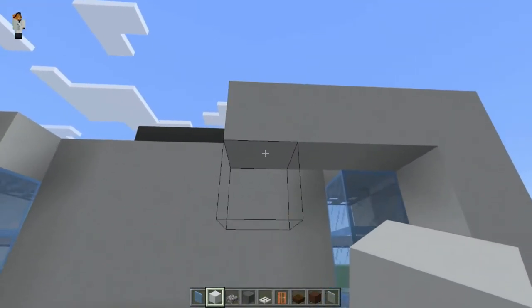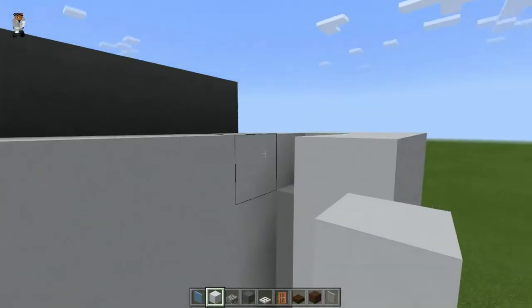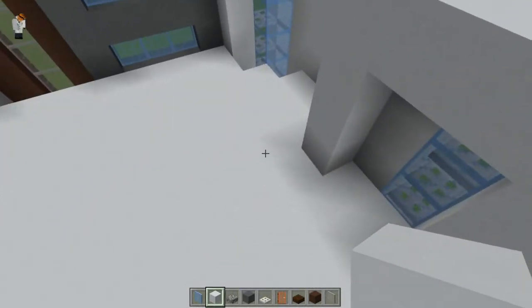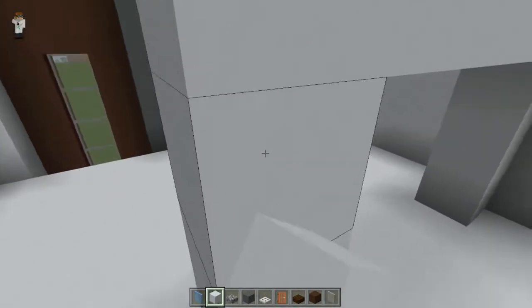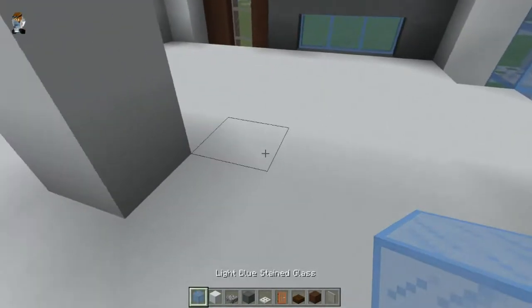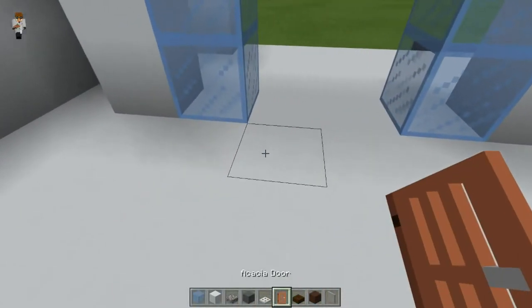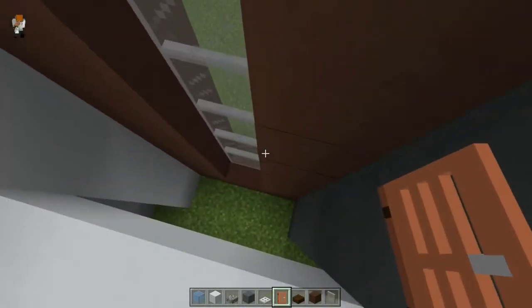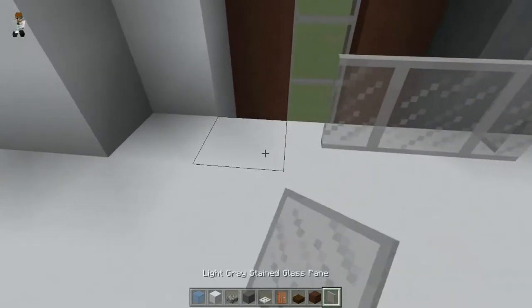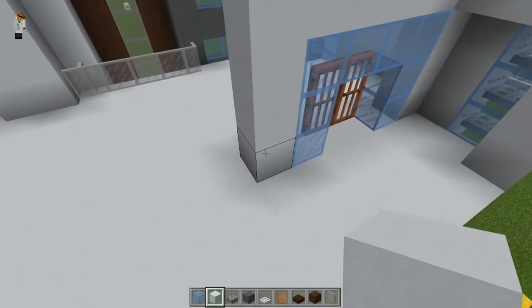Start the second storey by bringing this across four and down to the ground, filling in this area right to the top. You can put a bit of storage there if you want. Then go across six and up. Grab a full box of glass, bring them around, and pop in some more doors. When filling in the floor, leave a gap for your elevators and leave a gap for a little balcony where you can look out — I quite like that.